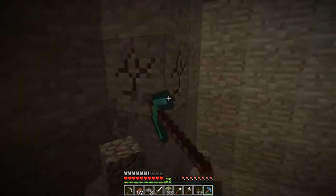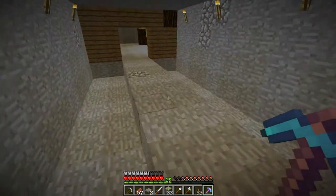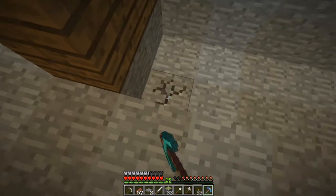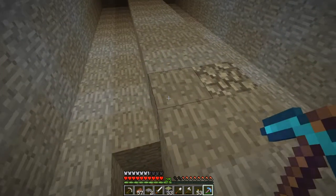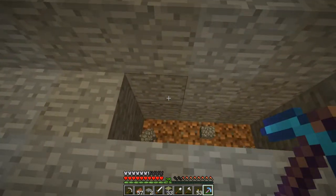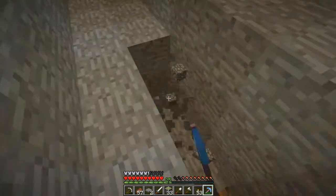I'll be using some sticky pistons and some dirt, as you guys will see. Oh, and you know what I forgot? I forgot to bring the pumpkin seeds. I'll bring those in a sec. So I'm going to need to dig down 2 here, because the dirt is going to be on this block, meaning the piston should be on that block, and the redstone should be under that. So I have to dig down 2 here.